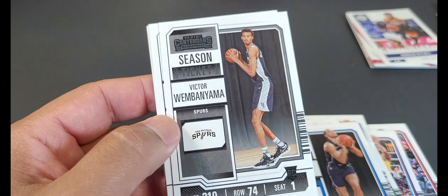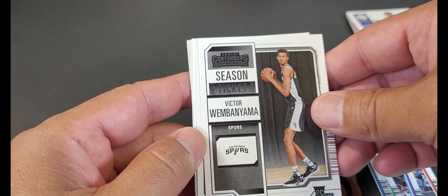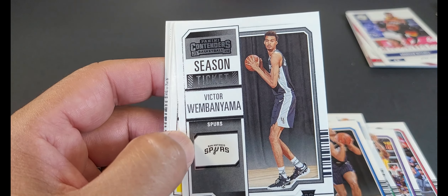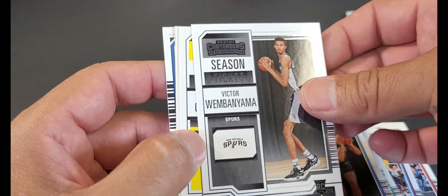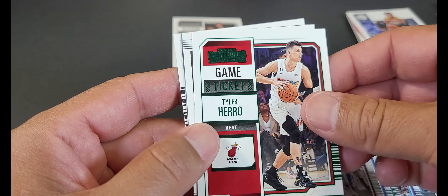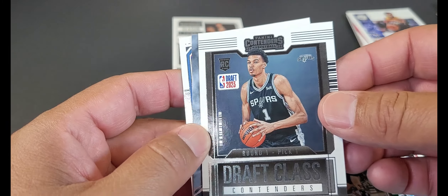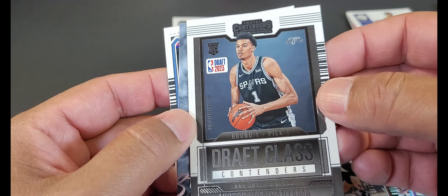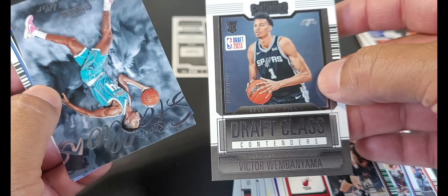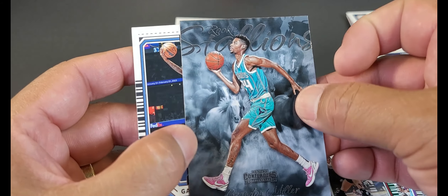Victor Wembanyama rookie — oh snap, we'll take that one! Yes sir! Look at that Victor Wembanyama Panini Contenders card — look how freaking alien-ish he looks, just stretched out like that. I'll take that card! Jordan Clarkson — that's a sick card, it's the best card in here. Tyler Hero. And another one — Draft 2023 Contenders, Victor Wembanyama, round one pick one baby! Not numbered, but I will take it.